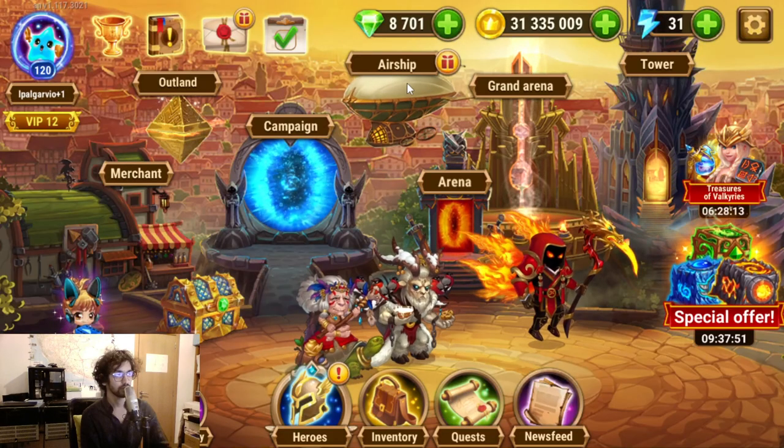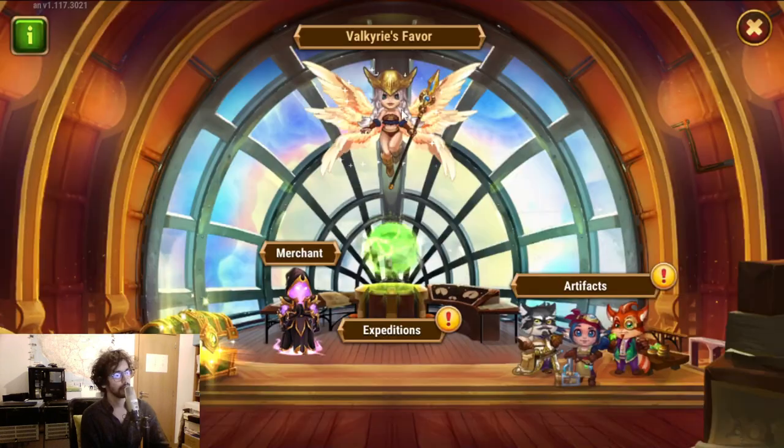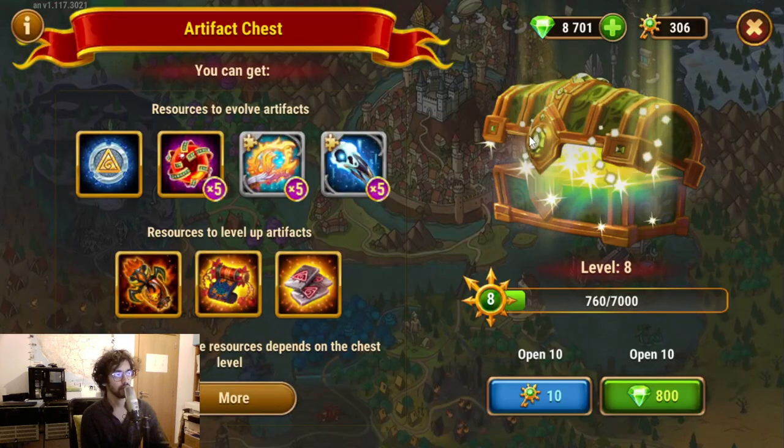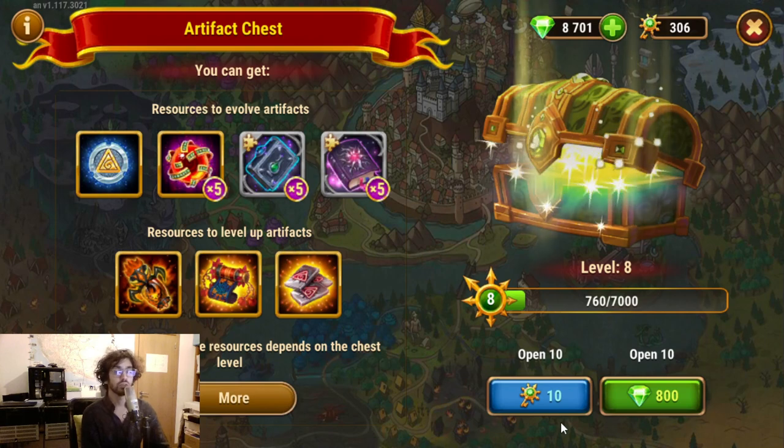So let's go over to the airship and we go over in here. Now I really would like to have a feature here where we could open just 1, just 10, or all of them. Plus they can keep the, of course, using emeralds for this, but I would like to see extra buttons here.